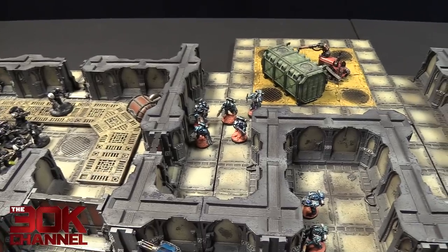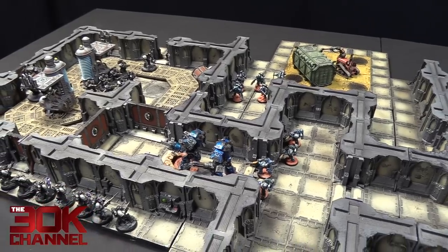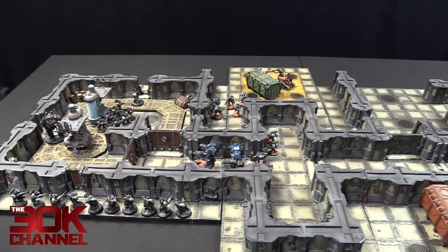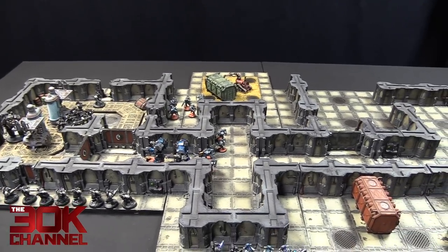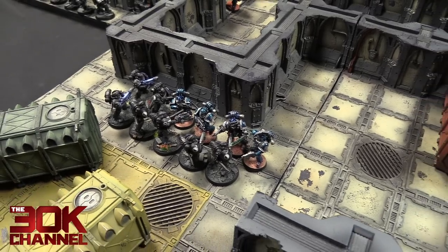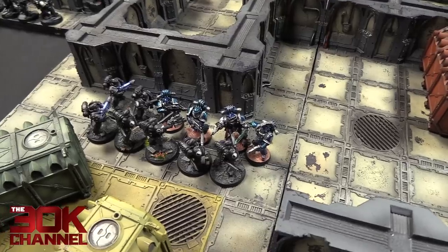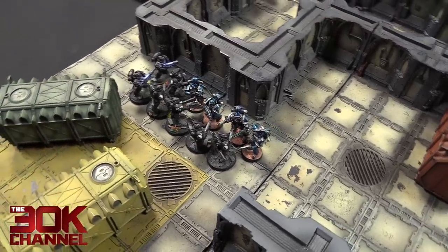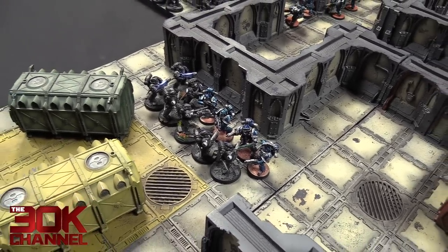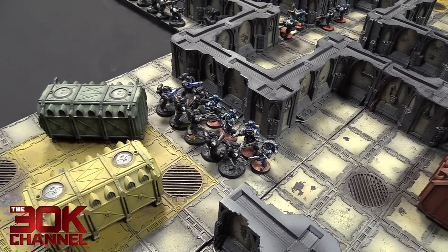Alpha Legion turn three movement: veteran squad recouped and backed up, shut a door down with the Volkites using the terminal. Contemptors moved and ran 11 inches total. The Volkites ran around the corner, leaving one Marine in base contact with the computer terminal to open doors next turn. Alpha Legion turn three assault: skipped the shooting phase. The veterans continued their assault — Raven Guard had about 24 attacks and didn't wound any. The Alpha Legion veterans fought back — again no wounds, but the Sergeant at Initiative one with power fist killed one. The Raven Guard lost assault but passed their leadership test.